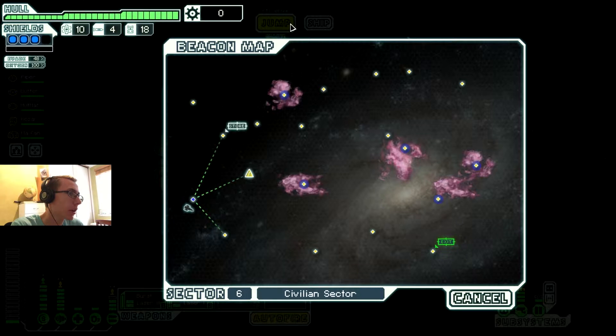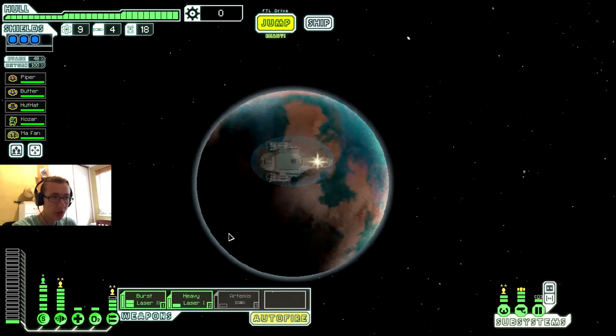Now, where the hell was I? Oh yeah, this zone. Which zone is this? Sector 6. Okay, there's a store, there's a ship there, and there's an unvisited location. Let's head to the unvisited location first, shall we?